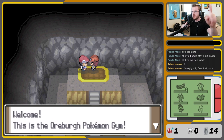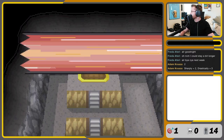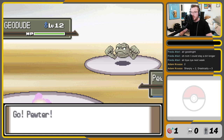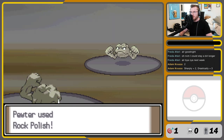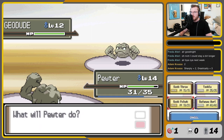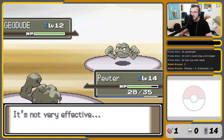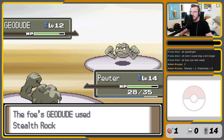Let's take on Rourke. Rock polish once — that's plus two stages. This is plus four. With one rock polish, we were outsped by Kranidos by one point, so two is necessary. We gotta keep in mind the damage we're taking. We're not doing a lot. There's the Stealth Rock.